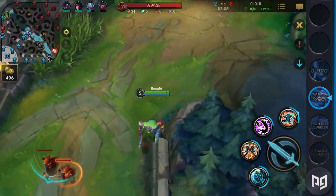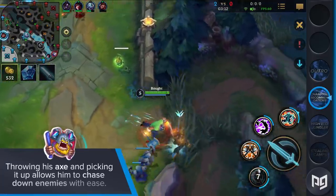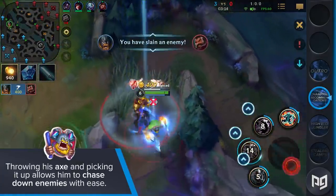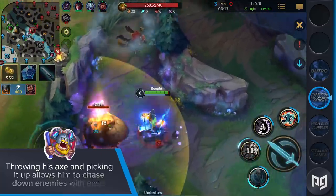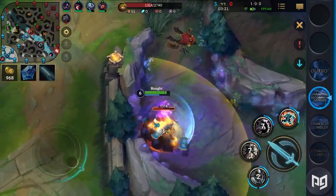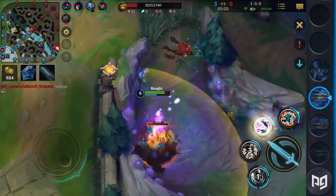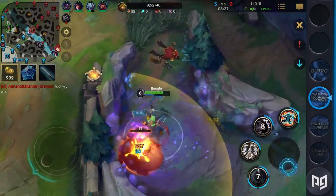Next comes Olaf. Olaf is known for his strong 1v1 fighting prowess — losing a 1v1? Not with Olaf. Throwing his axe and picking it up allows him to chase down enemies with ease. To quickly recap what we've shown earlier, you can either fully clear a jungle side and transition into two scuttle crabs back to your own jungle, or take the more aggressive route by invading. Both options are perfectly viable given the right circumstances.